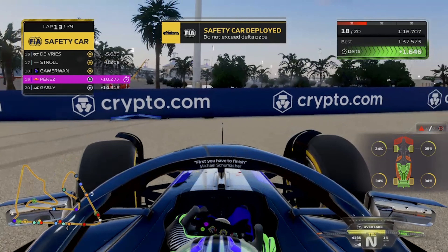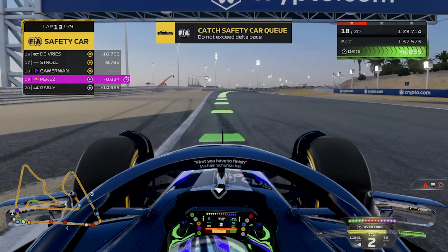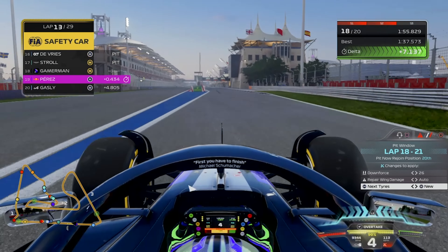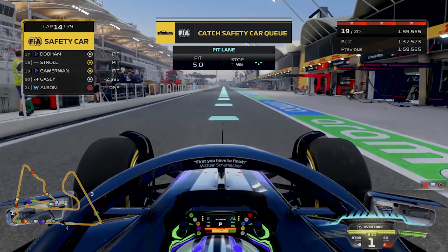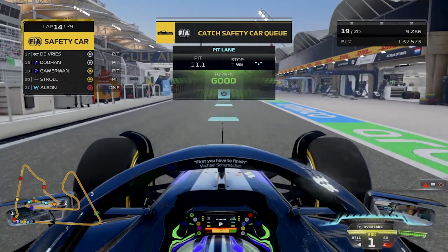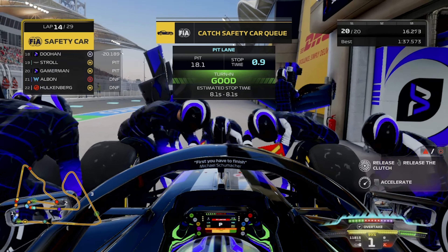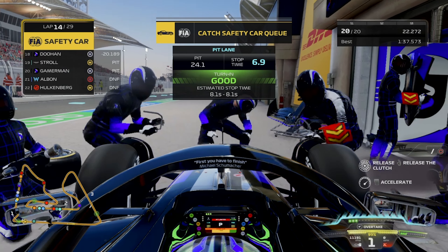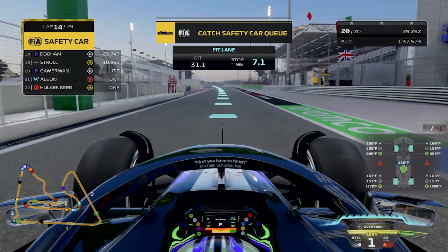Not just the VSC — a full safety car. Now I don't know what we're going to do with strategy, because we've used two sets of mediums and the MFD is glitched. I think I'm going to choose to go on to hards here, because if I use mediums again I'll still have to make another pit stop — we have to use two compounds at least. So if we went on to mediums again we'd still need another pit stop. Jack actually came into the pits too. We are going to get our front wing changed, we added two clicks of downforce, and now we're going back out on the track on lap 14 on a new set of parts.